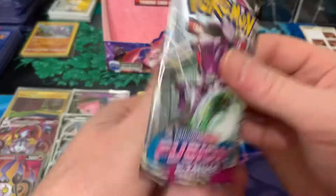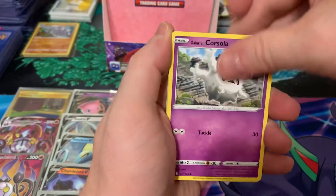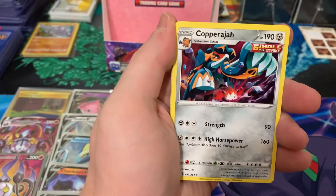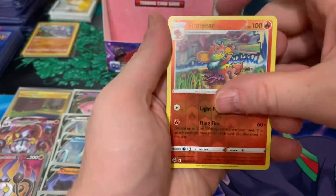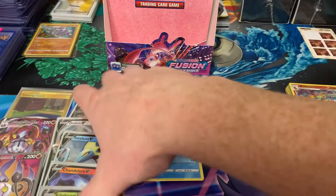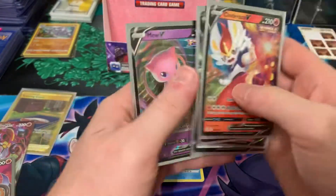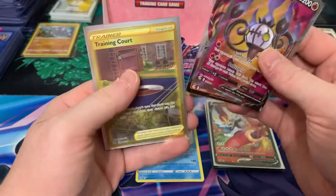Last pack — let's do a little flip, see if we can get some last-pack magic. Get an alt-art, secret rare, full art — anything along those lines. Baltoy, Corsola, Cramorant, Vulpix, Chansey, Energy, Cabaraja, Cook, Magcargo, Simisear, and Palossand. So nothing there. In total we've had nine hits: Cinderace, Rillaboom, Chandelure, Talonflame, Dedenne, and Mew, and outside of that, Chandelure full art, Chandelure VMAX, and the Training Court secret rare.